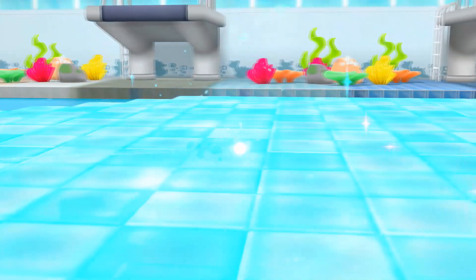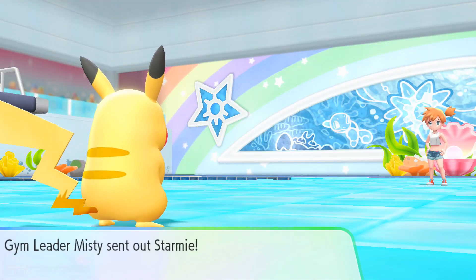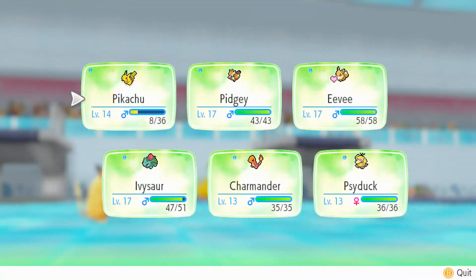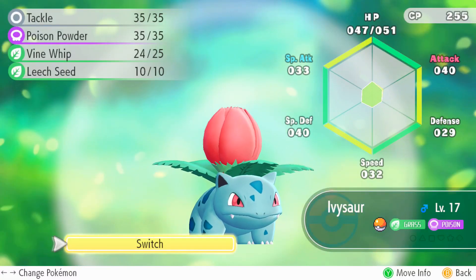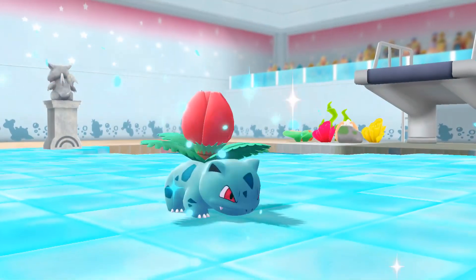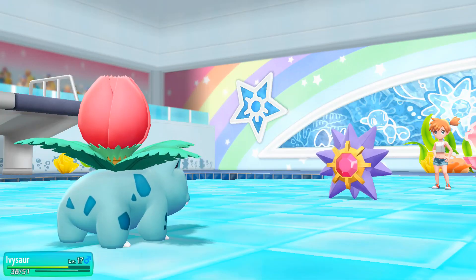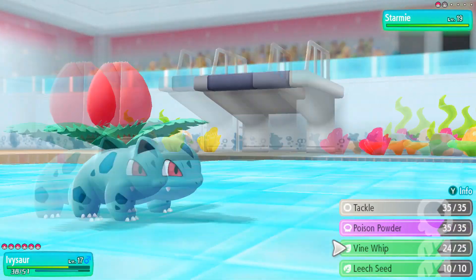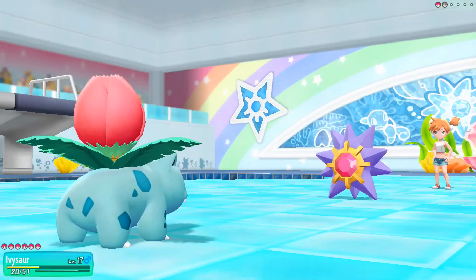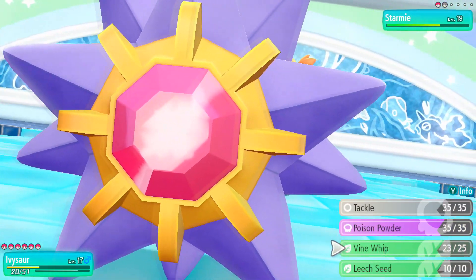Here we go, bringing Pikachu back out — kind of switch training. Might also have to do with the amount of work. Well, if that was the case then Pikachu would have gotten more there because he took it down below half. Oh please don't burn. Okay, that's good. That would have been scary. Oh no, here comes that Psychic move. Okay — alright, so we can take another Side Wave.